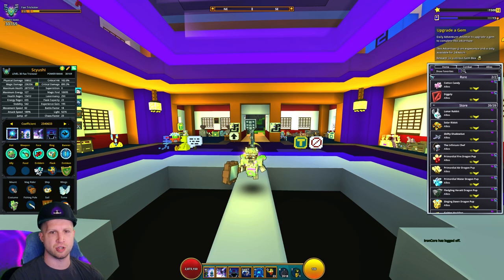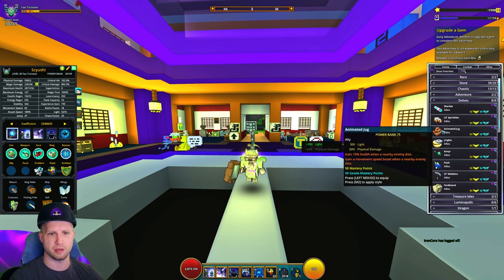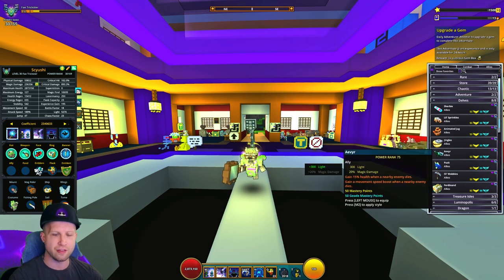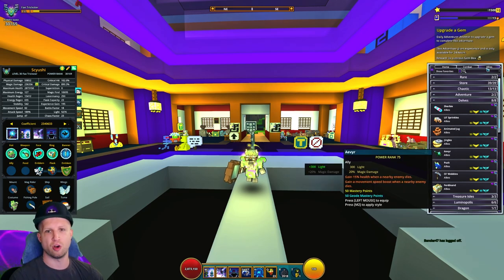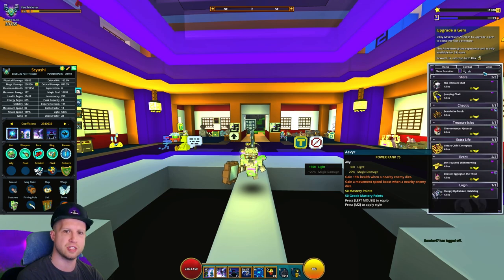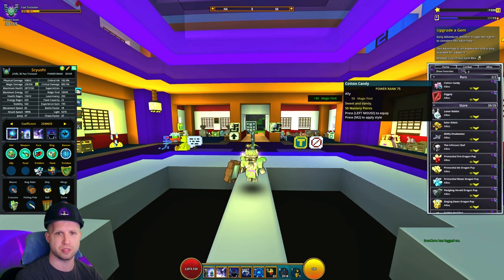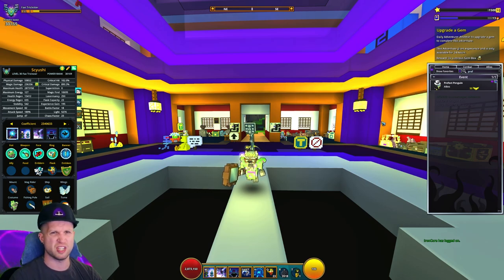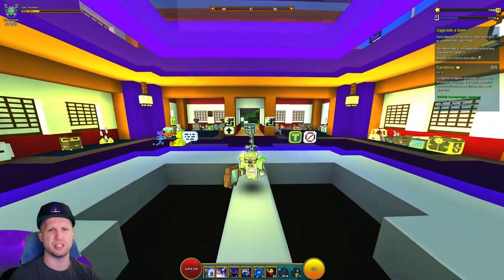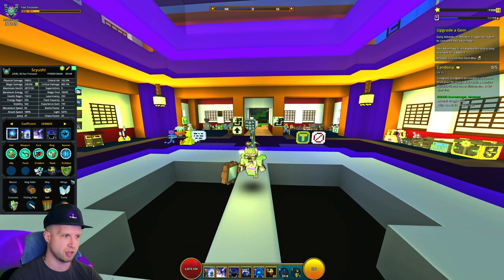Moving on to allies — your options here are very straightforward. Being a Mage character, you're going to use Avior because the movement speed is very nice. Puck if you want damage because of your ultimate and so on. The alternative Delve versions would be Chronomancer Cubely and Prefect Penguin. There are a couple of other options, but generally those are your easiest ones, and a lot of those allies don't cost much on the market nowadays.